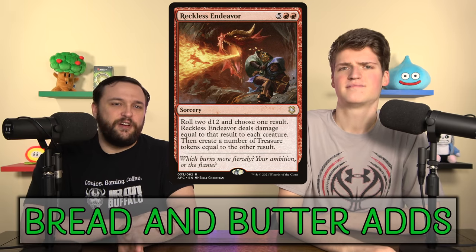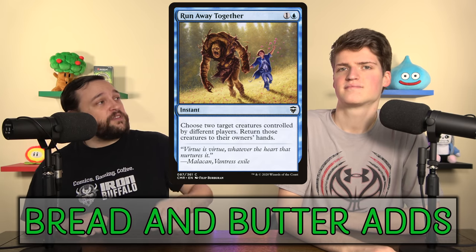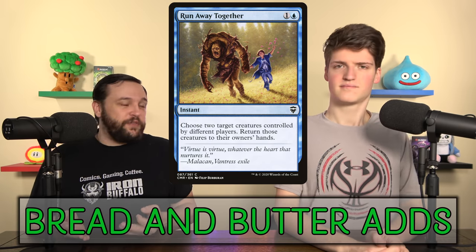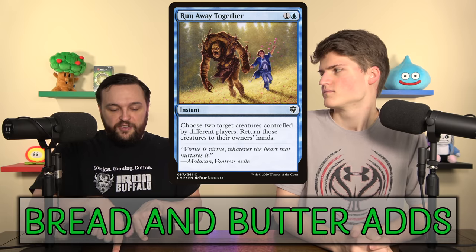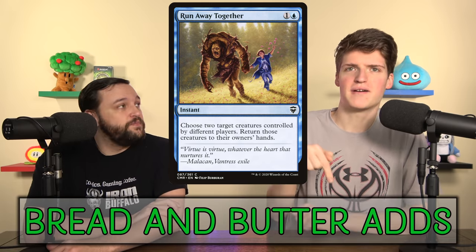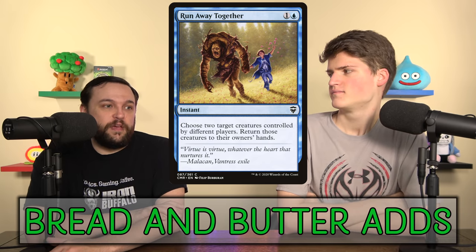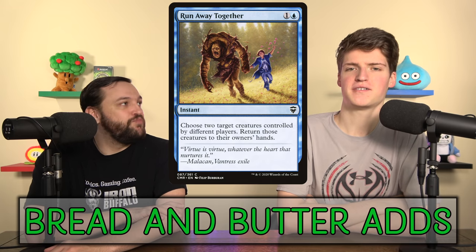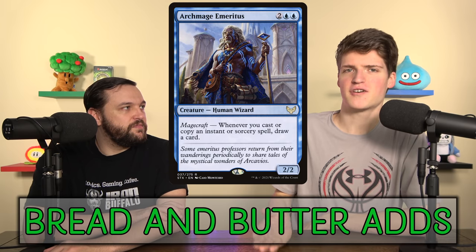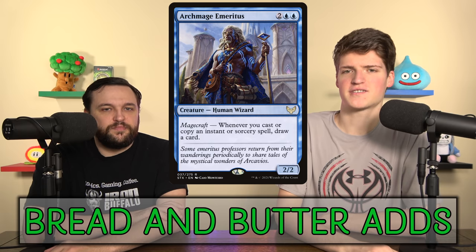I really like Brenna Way — actually a bounce spell — in the deck because it allows us to protect our commander, and we can also Casualty it to bounce extra creatures. Ultimately if we want to save our commander from something, we save our commander and bounce another thing, then Casualty and bounce two other things we don't control. It's basically bounce something for every player for two mana, which is not bad at all. Sometimes it's just going to be bounce the biggest four threats on the table. Archmage Emeritus is the last one for card draw, and it doesn't get any better than this — every single spell you Casualty draws you two cards.